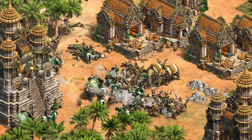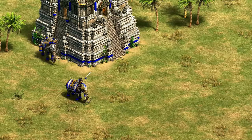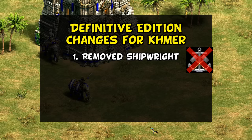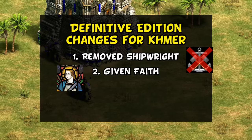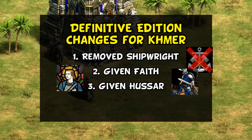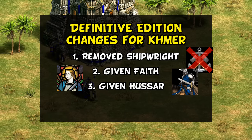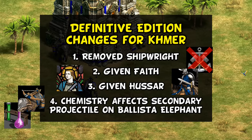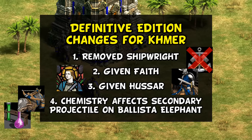With this context going into Definitive Edition, Khmer were primed for an overhaul — objectively the worst civilization for the player base as a whole. The first change in their attempt to right the ship was to remove Shipwright, which is actually a nerf on water, so we're off to an inauspicious start. But next, Khmer were given Faith to help their elephants, and Hussar was added to the tech tree helping late-game raiding as well as dealing with enemy Onagers or Bombard Cannons. Chemistry also began to affect the secondary projectiles of Ballista Elephants, giving them plus one attack.